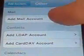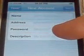Then choose which one you want — MobileMe, Google — but mine will be Other because I am on Hotmail. So you add a new account, and you type in your name, your email address.